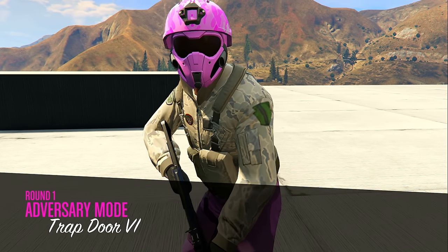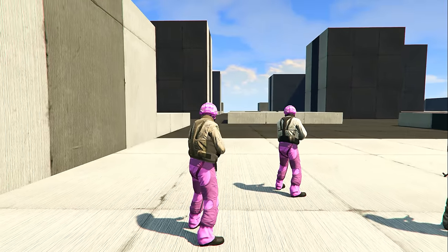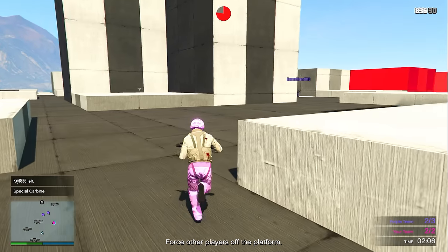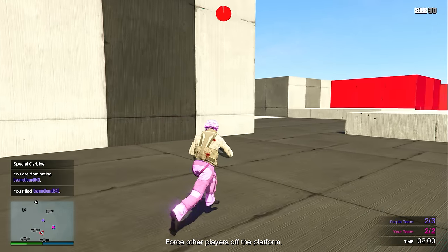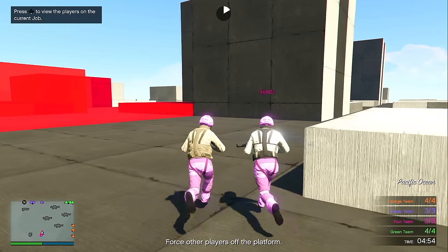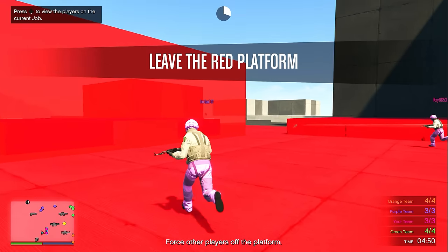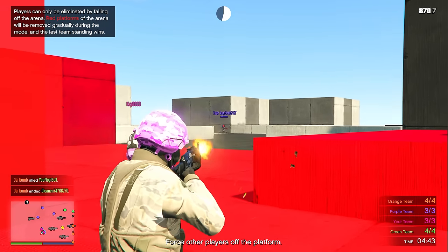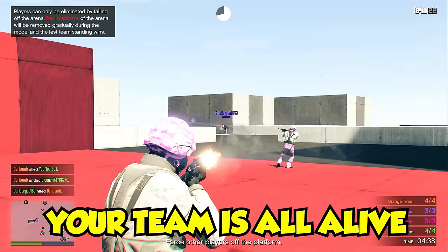The rules of the Trapdoor adversary mode are pretty simple — it's a team deathmatch against a bunch of other teams. The difference is there's a timer at the top middle of your screen. Once that timer finishes, wherever the red area is on the map is going to disappear, and whoever is on that red area will be fully eliminated and cannot spawn back in. The red platforms permanently disappear, shrinking the map down to one small square. Make sure when the timer finishes you are not on the red platform, and ensure your team is the very last team alive.